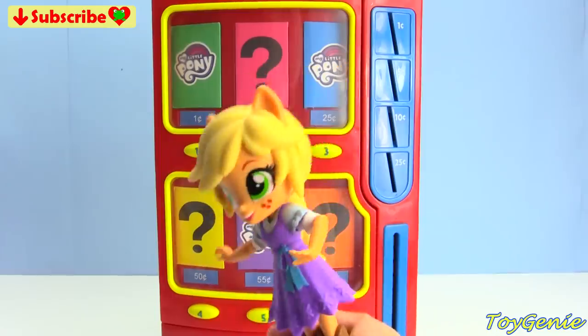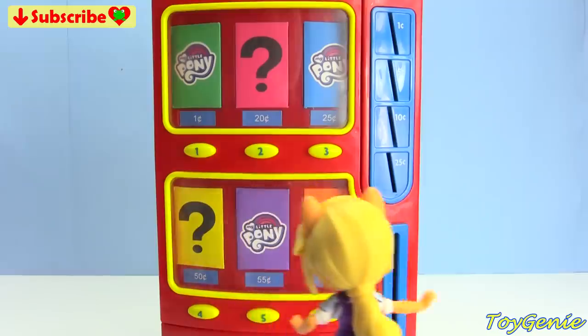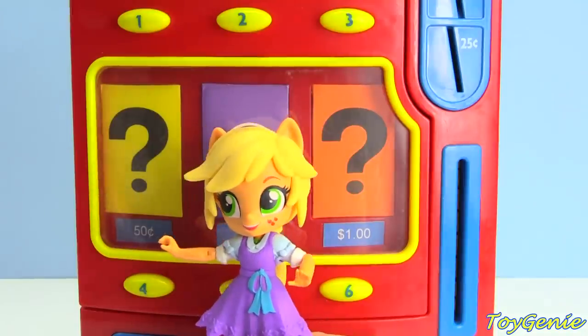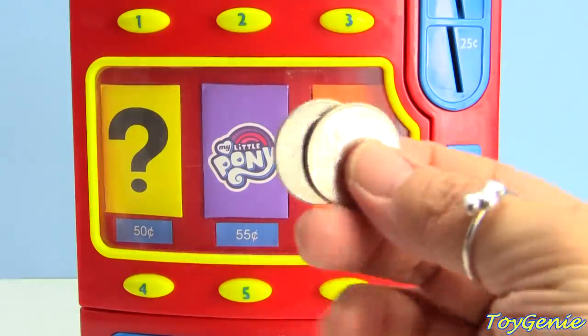Let's start with Applejack. She's going to choose a surprise. Which one is she going to choose? She's going to choose this one. This number 4 surprise is 50 cents, so she's going to get 50 cents. Here's two quarters.